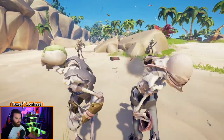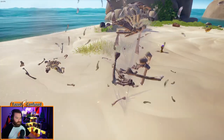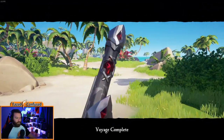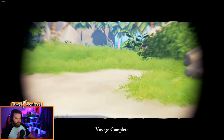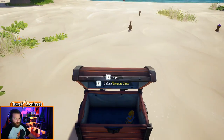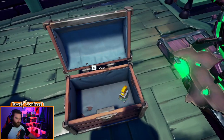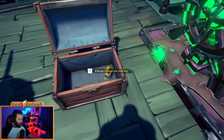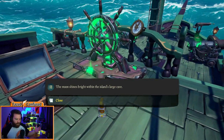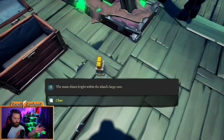Now we finally get some of those skeletons that may drop trinkets. As they die, you can see all three of them dropped trinkets — killing all of them is worth it since they can each drop trinkets for more loot overall. We have a Crescent Isle key. The key has an inscription: 'The moon shines bright within the island's large cave.' There are multiple different islands with caves and vaults, but this is specifically Crescent Isle's. You're looking for a painting or symbol on the wall near the vault — in this case a moon painted on the cave wall.